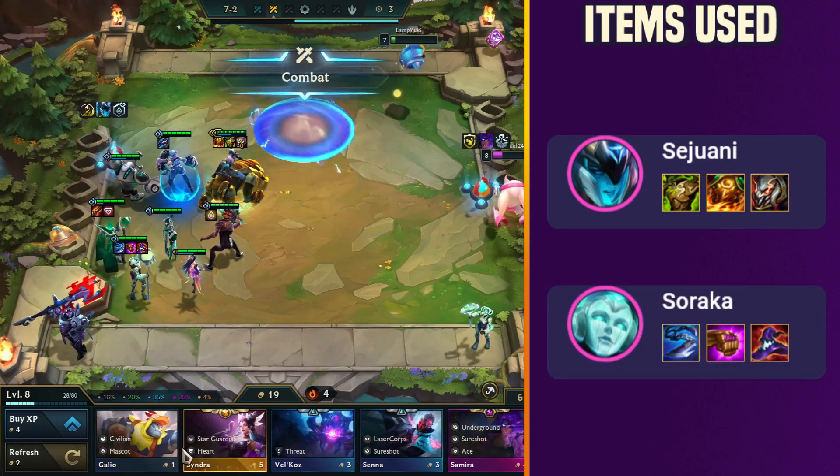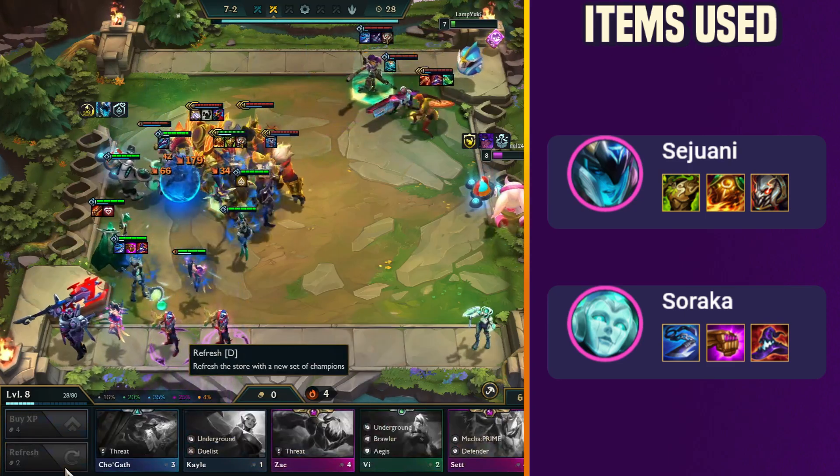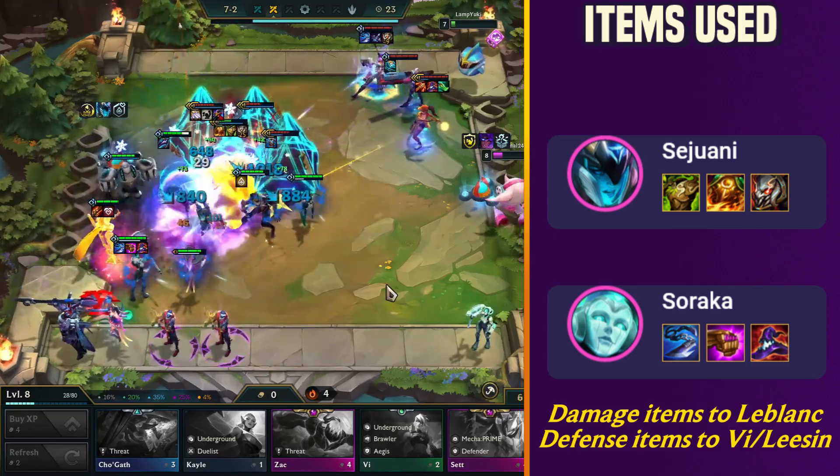Items for Soraka: 1. Giant Slayer. 2. Rabadon's Deathcap. 3. Jeweled Gauntlet. Add any damage items left over to LeBlanc and any defense items left over to Vi or Lee Sin.